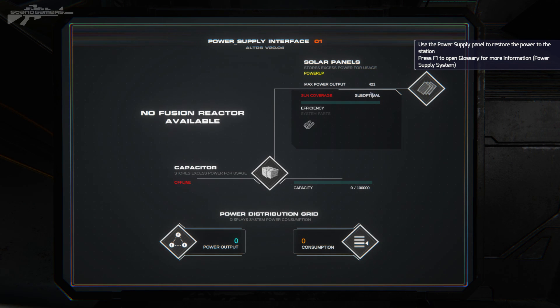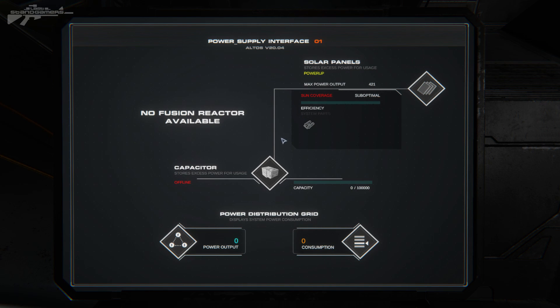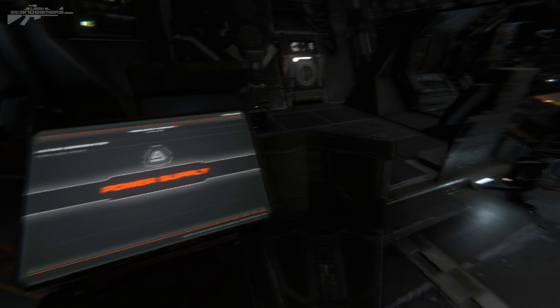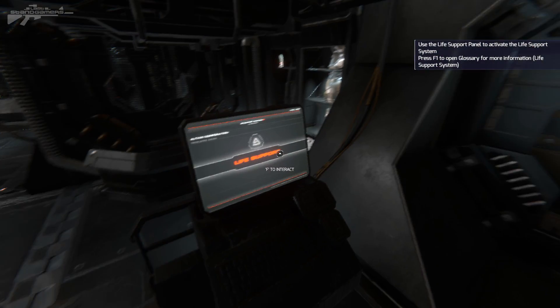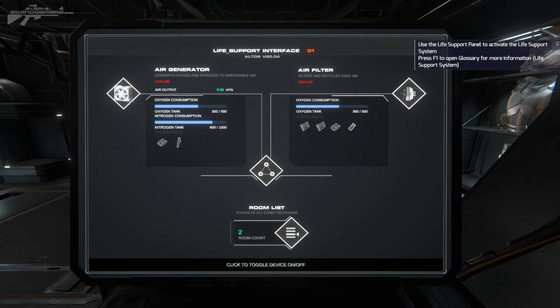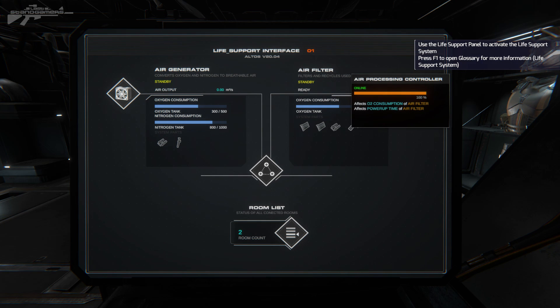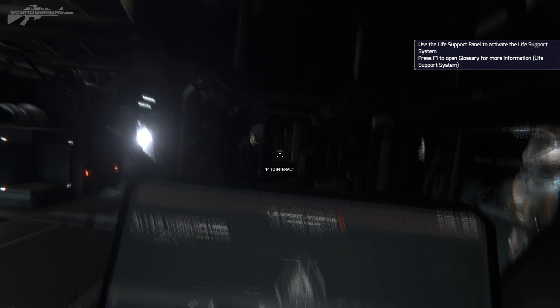We've got solar panels to activate — I think this is a really cool informational terminal so we know how to access things with these connecting lines. If we click in the middle, we can access the capacitor that allows us to store our solar panels' power. The sun coverage in this case is only 42%, so we might need to reorientate the ship to get better power usage, and the capacity is going to slowly fill up. The next system we need to activate is life support — get those filters and scrubbers back in line, air generator and air filter. They're on standby at the moment and should be activating shortly.